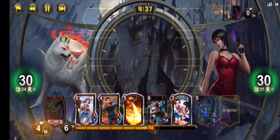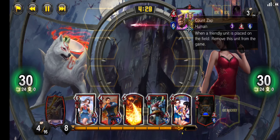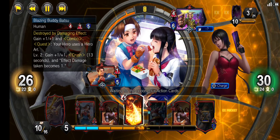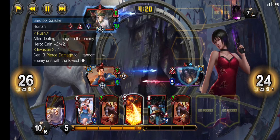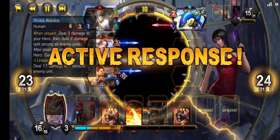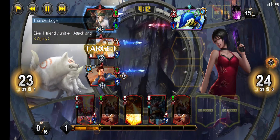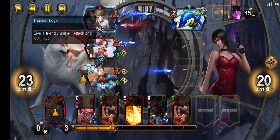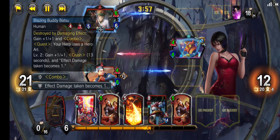First we have one of the combos we talked about at the start: Sarutobi Sasuke into Made with Love. Our opponent plays down the perfect fodder for us to destroy. We're gonna get extra risky and go for Blazing Buddy Batsu to get his destroyed-by-damage effect. Our opponent plays down a Battle Chip Merchant, which poses a big threat to our Batsu, so we play down our Hinata to back up Sarutobi.